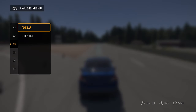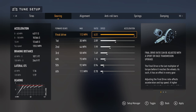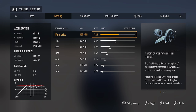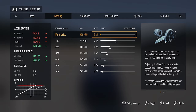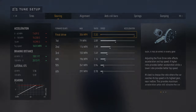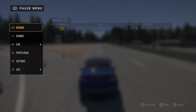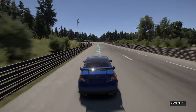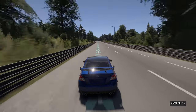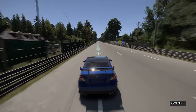We want to go back to our car, back to tuning, and go back to that final drive option. Now we're going to bring it all the way down to the lowest possible ratio. For this car it's 2.2 — again it might be different for your car — but we're going to bring it down to the lowest possible setting. Then as soon as we come out of the pause menu we want to start rewinding, and you want to rewind back as far as you can until you can't rewind anymore, and then just let the car drive.